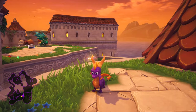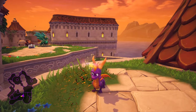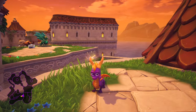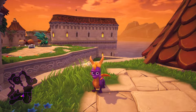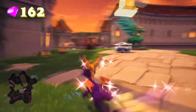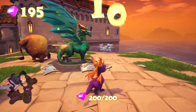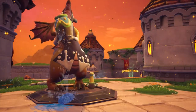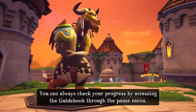If you just stand here, Sparks will come right up to the camera and wave at you, which is amazing. I think he did that in the original as well. There's our skill point — and all the gems. Welcome back, Thor! You can always check your progress by accessing the guidebook through the pause menu. Let's get out of here — job done.